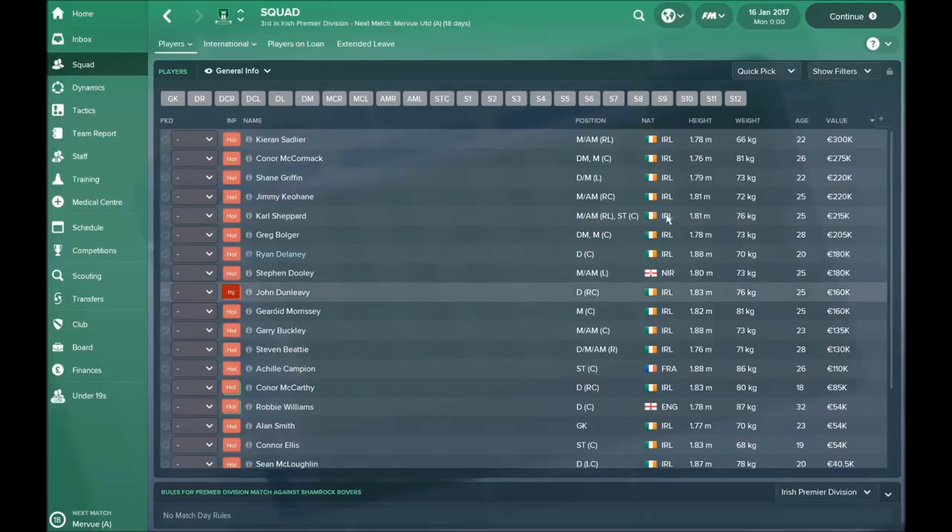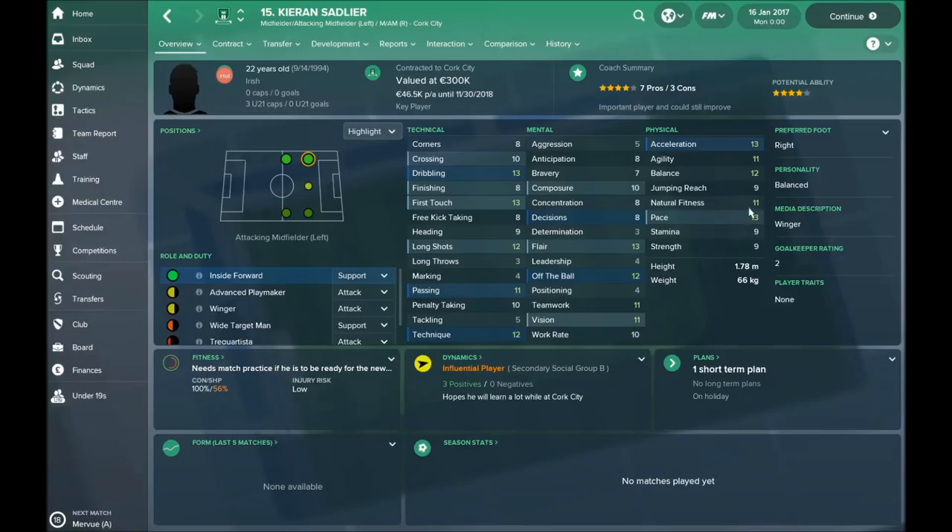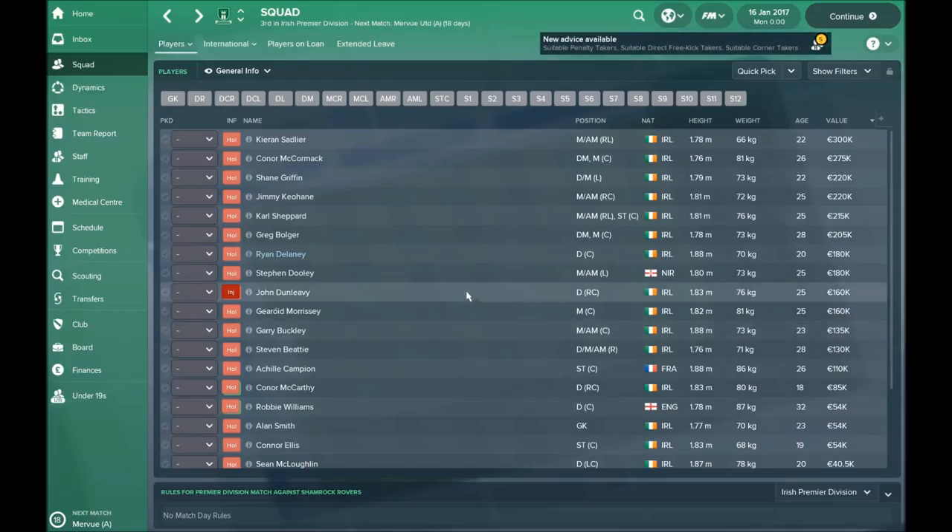Looking at the team squad, there are a couple of players really worth keeping. This guy Sadler — he's 22 years old, playing on the left side as inside forward, winger, or advanced playmaker. He's a fast player; acceleration and pace are the best attributes to have in a league like the Irish league. You probably won't play a possession tactic, so I would look for fast players and play direct attacking football or fast counter football.